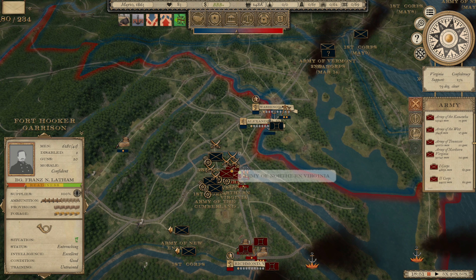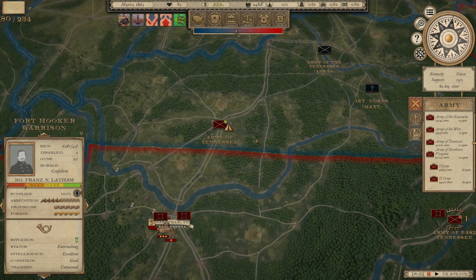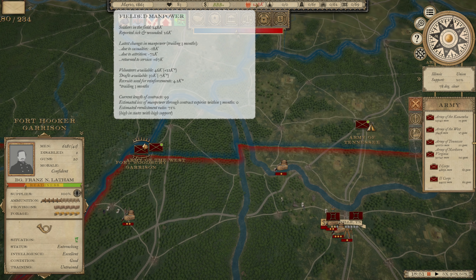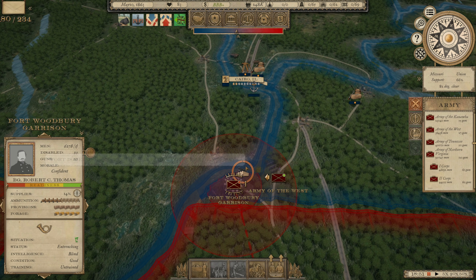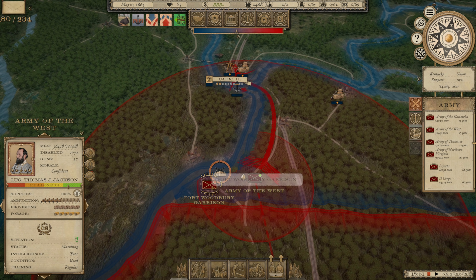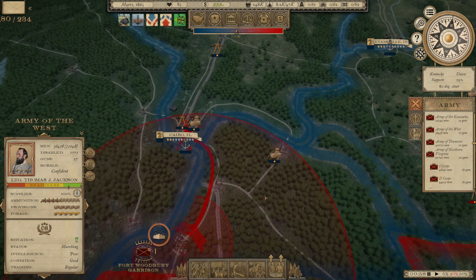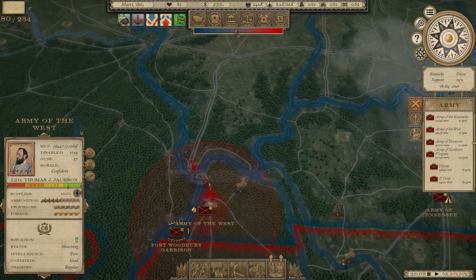We're going to see if we can't try and start to make something happen in Virginia and break the stalemate there. But mostly I'm concerned about continuing our movement into Kentucky and drawing him out that way. Now that I've recruited all the patron units, I do have about 76,000 volunteers and draftees still available. I'm going to start garrisoning all of our various forts, including our newly taken Fort Woodbury. The Army of the West is making its move toward Cairo — that should draw some of his armies away from Kentucky and spread things out.